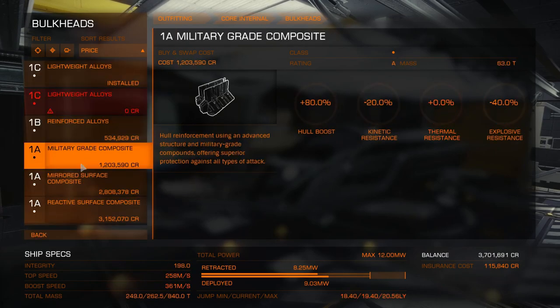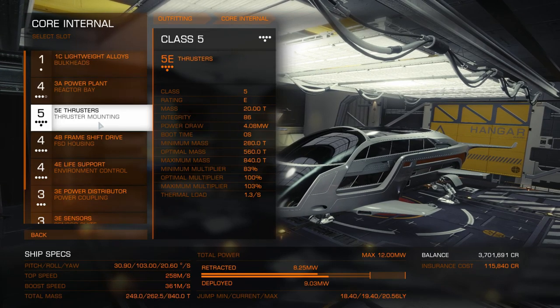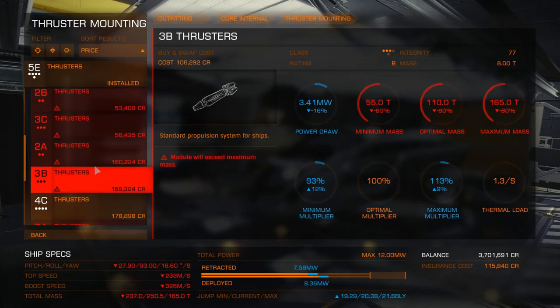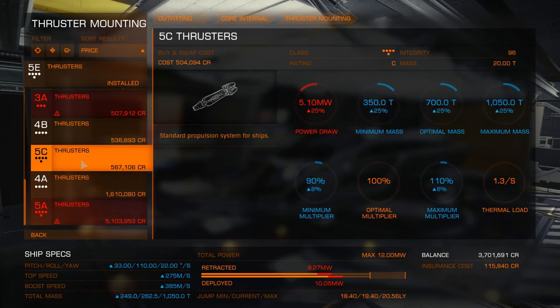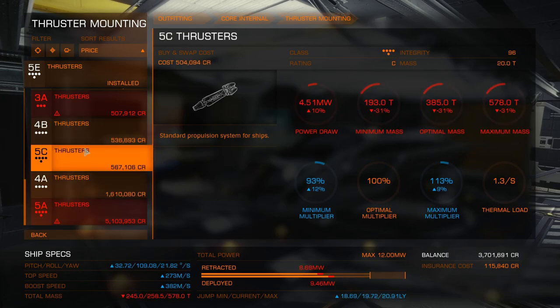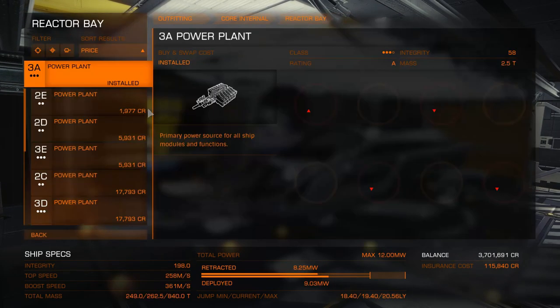Bulkheads — I'm not going to mess around with those, I think they're armor. Thrusters — I could go for something better. Exceed maximum mass? What are you talking about? 5E, 4A. This is quite expensive stuff. I really need to go for a better power plant.